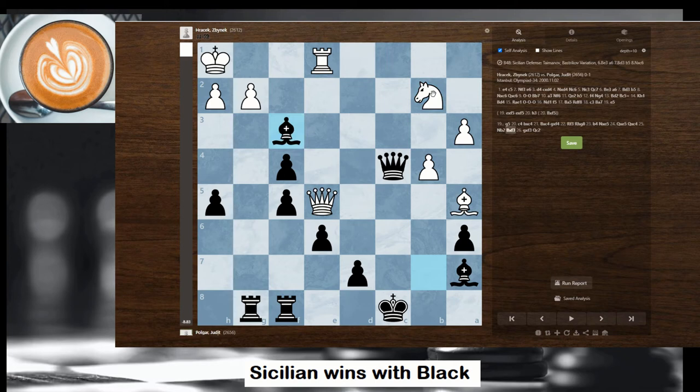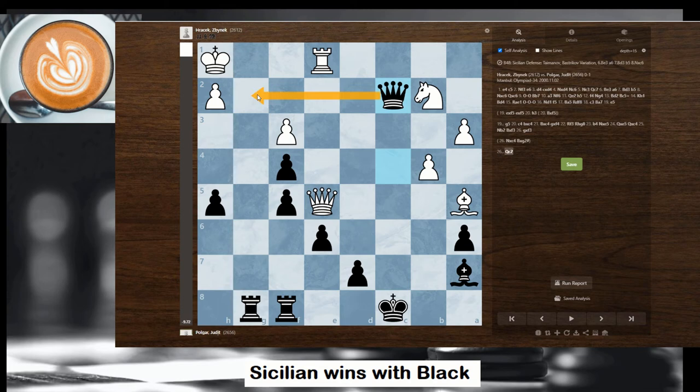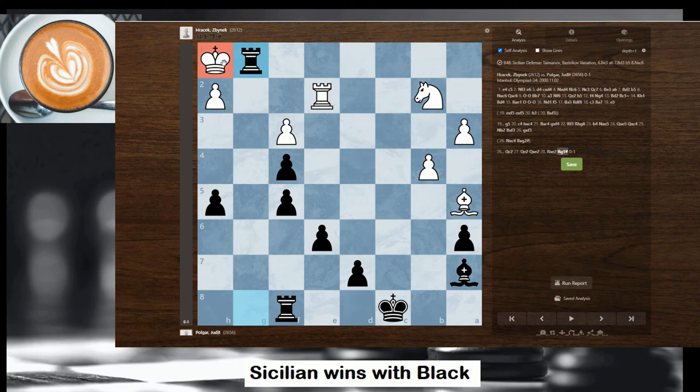Bishop takes f3 — well, if you take the queen it's checkmate, because the bishop on h7 covers g1. So instead gxf3 was played, and black played queen c2 threatening checkmate. Now if you try to retreat like that, you exchange and rook g1 is checkmate. This was the first game I wanted to showcase — you can reuse all these ideas with the black pieces.